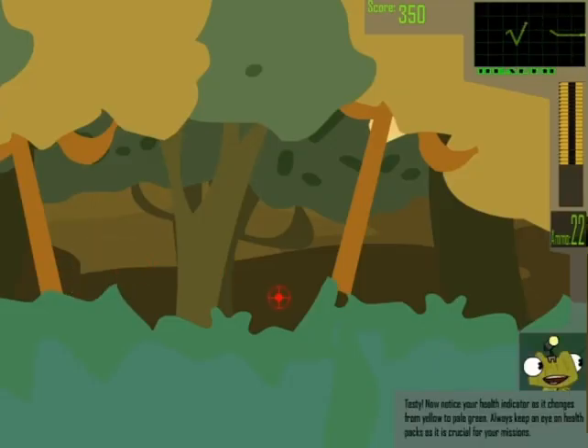Notice your health indicator has changed from yellow to pale green. Always keep an eye on health packs as they are crucial for your missions.